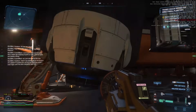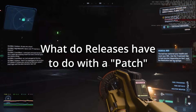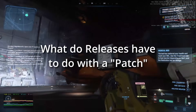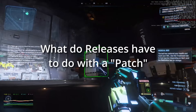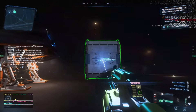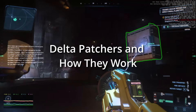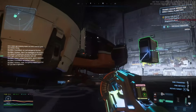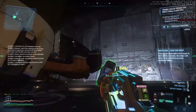A patch was a program that made the necessary edits from one release of the software to make it the same as the next release, avoiding the trouble of having to reload the entire program. Originally, patches were very specifically written for a particular original and a particular destination build combination. But modern software systems now use what is called a Delta Patcher, which can work from any version to any other version.